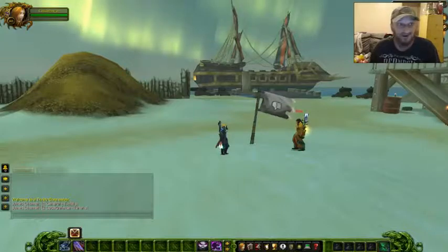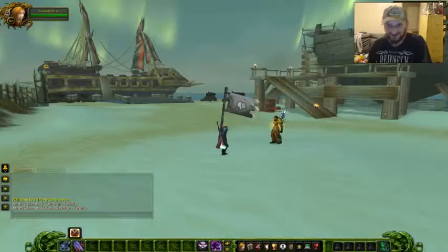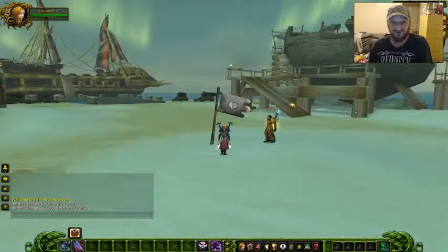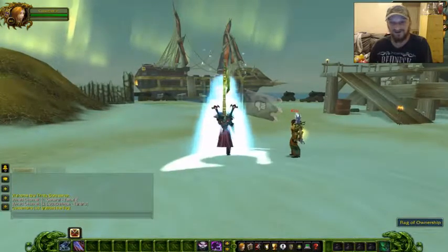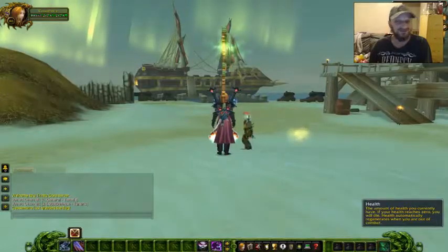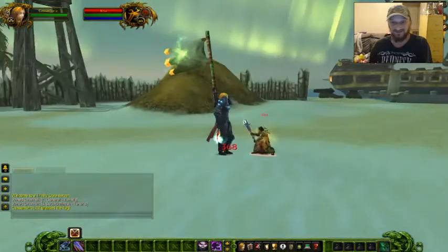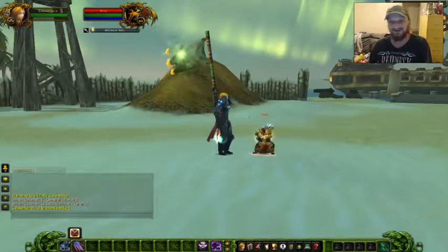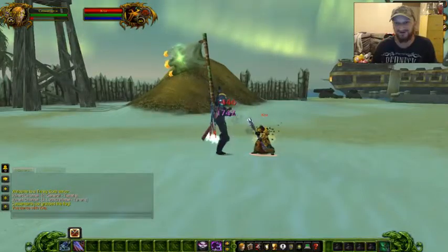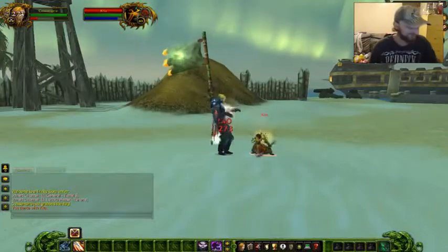So I'm just going to stand there and let her hit me. Basically, grab the flag — it shoves it in your butt, makes you bigger, and gives you 200,000 extra hit points. I'll let her kick my butt. Maybe I'll mock her a little bit.